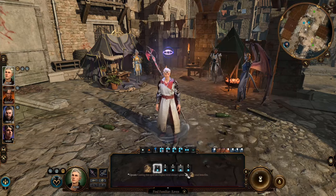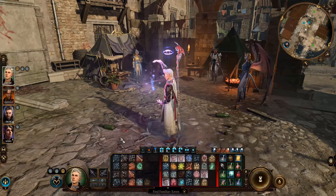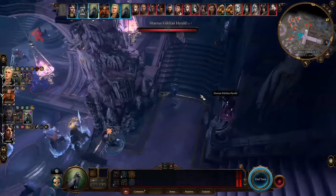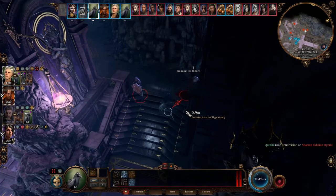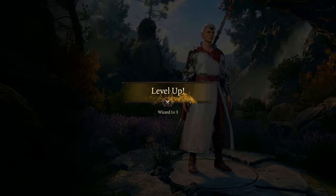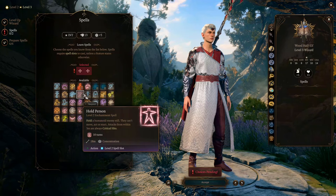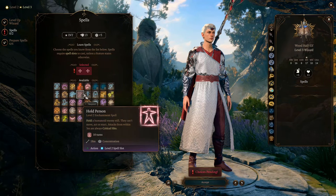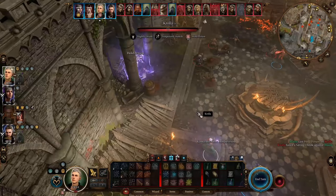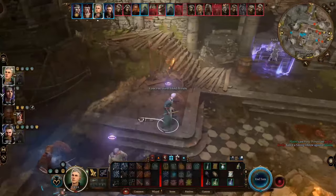At level 2 you also learn two more spells — I highly recommend Find Familiar, which lets you summon a creature to help in combat and exploration. Once summoned it stays until its hit points drop to zero, and as a ritual spell the creature doesn't need to stay prepared after summoning. At level 3 you can learn your first core control spell: Hold Person, a weaker version of Hold Monster that only affects humanoids, but at this stage most enemies are humanoids.